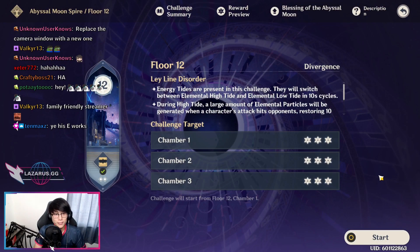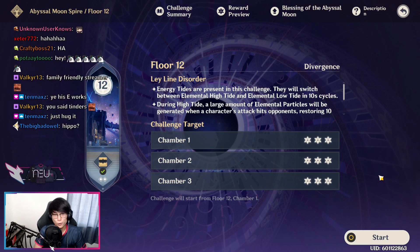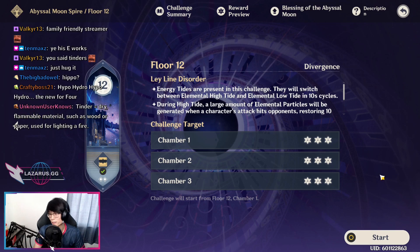When you reach the invulnerability phases where he starts spinning around and spawning tenders, break those tenders with a Hydro unit — it can be a Hydro orbital such as Barbara's elemental skill or Xingqiu's elemental skill. Keep in mind that you can also target him with a ranged character such as Mona, Ganyu, or Tartaglia when he enters the mode where he floats in the sky and shoots fire rockets at you.